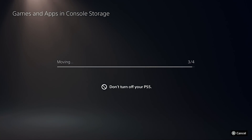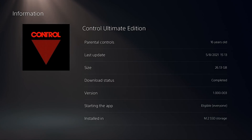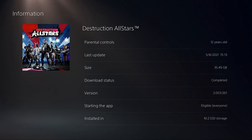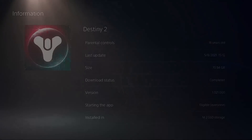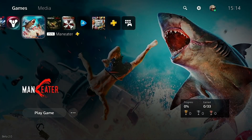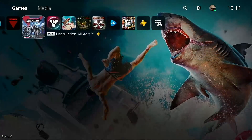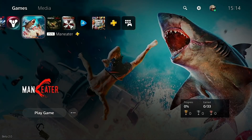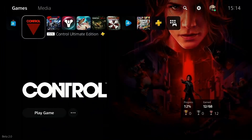With all four games moved over, we're going to test them one after another, starting with Maneater. If we right-click the games, we can confirm the bottom right now shows M.2 SSD storage for all four titles. Now, for a lot of these games there's not much point comparing the boot from the main XMB menu, because many have unskippable developer splash screens. So for Maneater, Destiny 2, and Destruction All-Stars we boot from the in-game main menu only. Control we boot directly from the XMB.